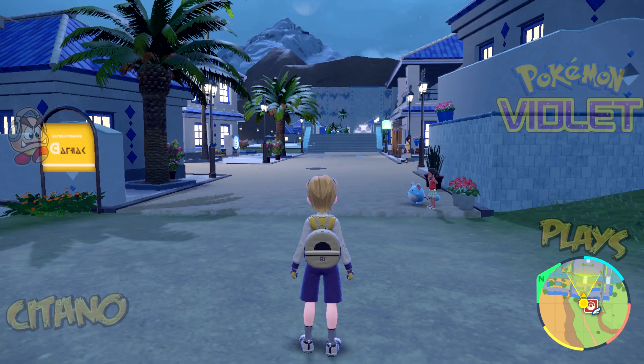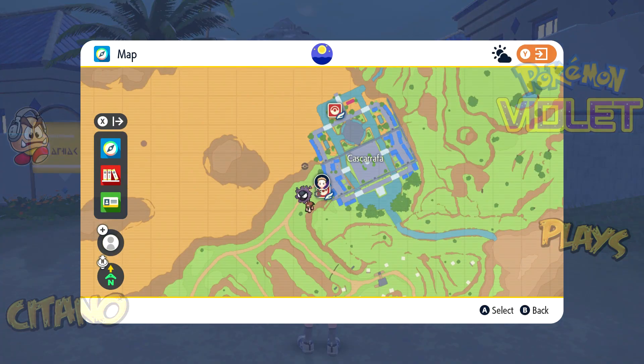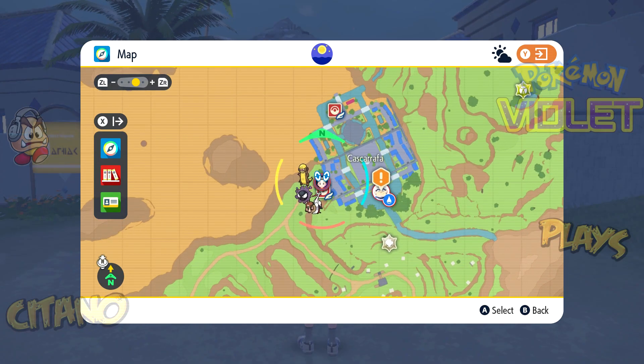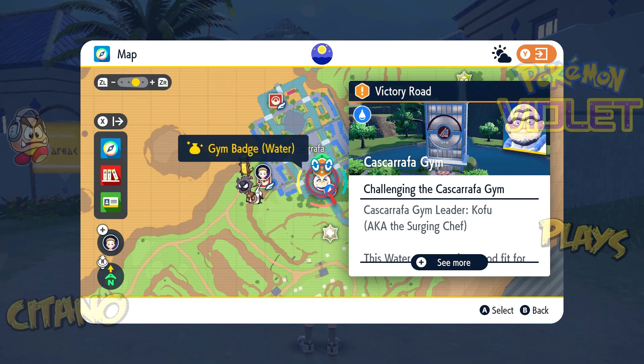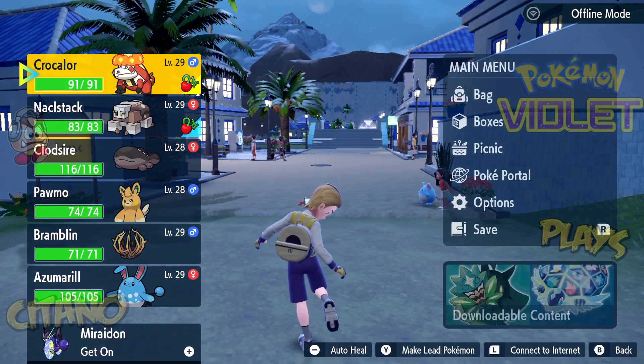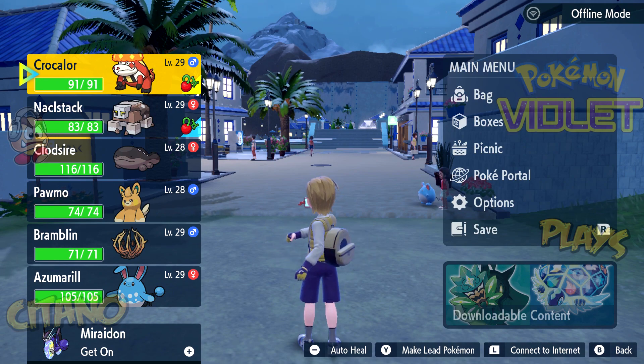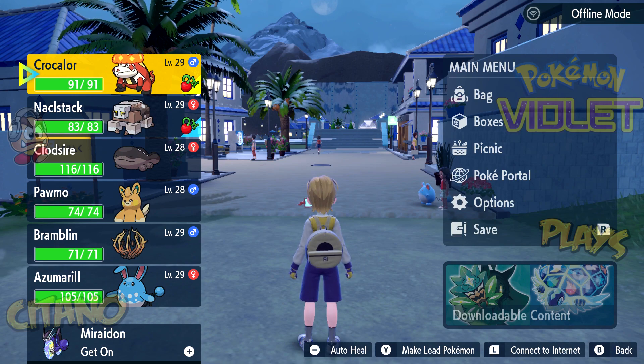This is a Let's Play of Pokémon Violet, and we have arrived at a new town — Cascarrafa. Here we have a gym leader named Kofu, who uses Water-type Pokémon. His Pokémon are around the same level as ours, so Water means Grass and Electric are king. Avoid Fire, Ground, and Rock — they are kind of bad.